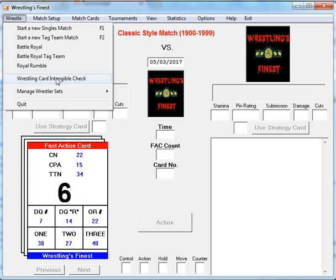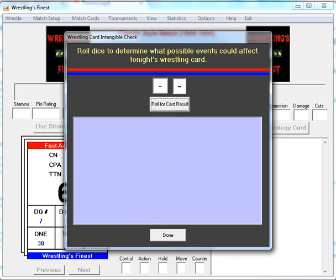Basically, you have your card set and some intangible event comes up that forces you as the promoter to either change your card, or the next time you come to this town you have to give the fans a little extra because something went a little haywire. You click the Wrestling Card Intangible Check before your first match, roll the dice, and the odds are very slim you'll have any type of goofy event. This time, everything is all set to go.